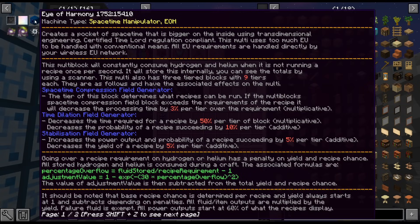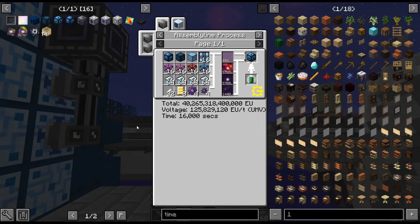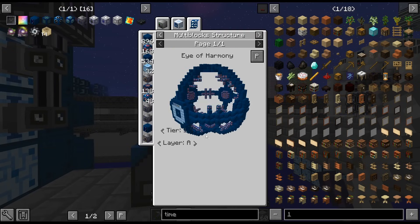I guess the stabilization one would be better — time dilation wouldn't make any sense because it decreases the probability of the recipe and speeds it up. Well, it's already like one tick for the recipe. So I don't think that's worth it. But maybe stabilization — though those are the most expensive blocks. You do only need 48 of them though. Maybe we will upgrade that one.